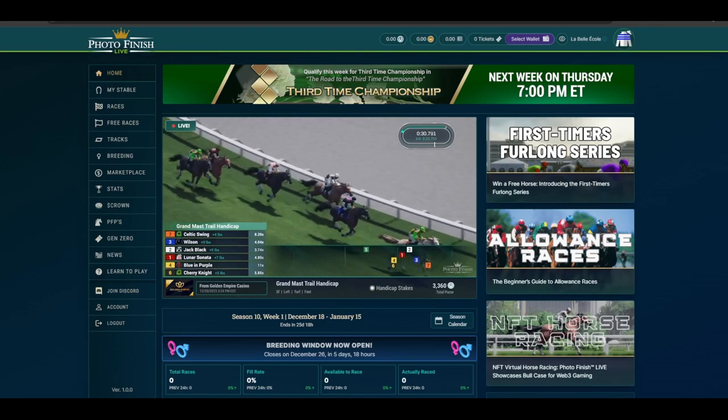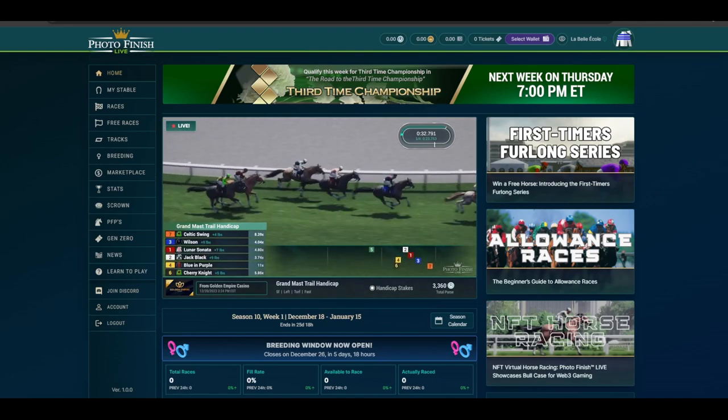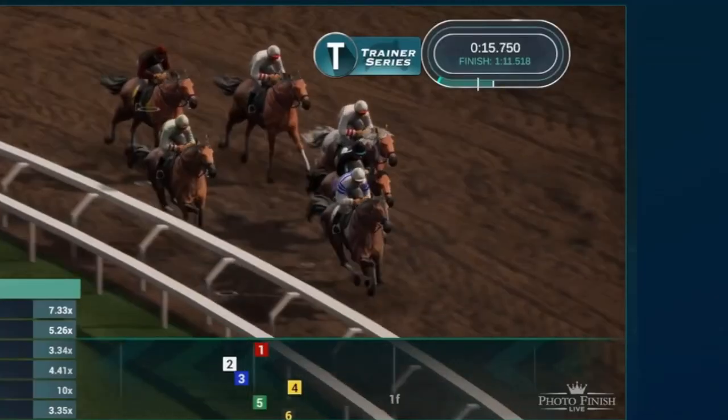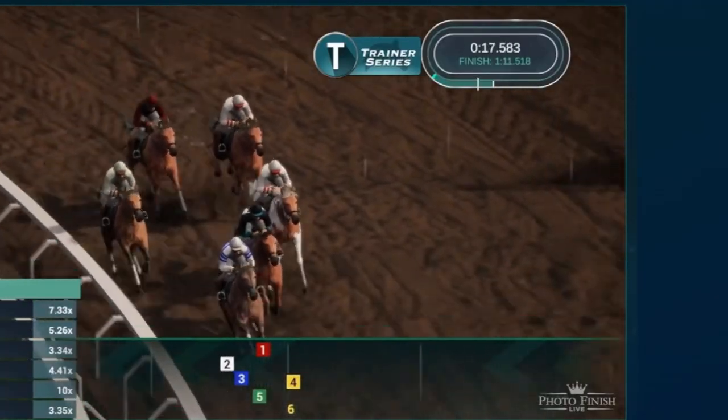I will compare Solana's Photofinish to Cardano's Equine on two levels: first on the game mechanics, and then on the approach to blockchain. I want to show members of both communities what is on the other side of the fence, so to speak, and hopefully spark some interactions between them.